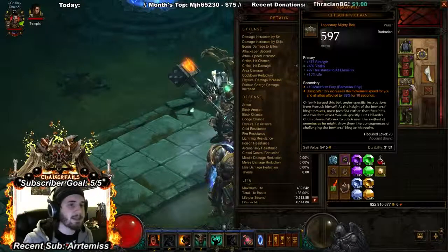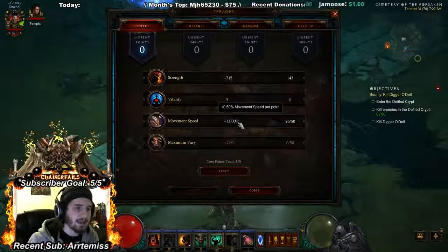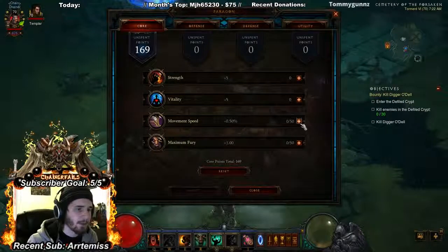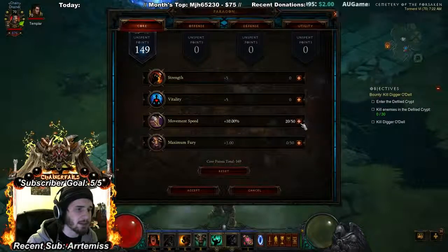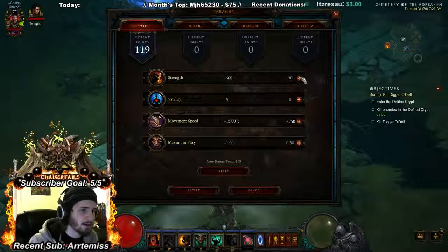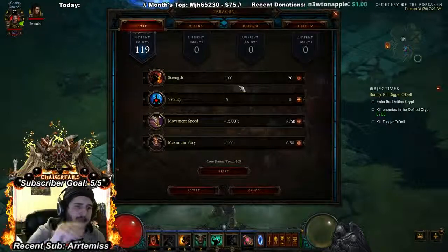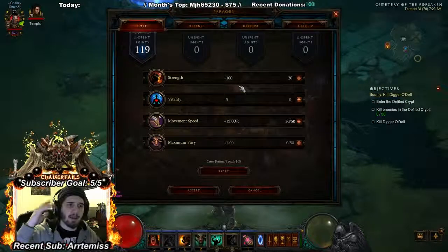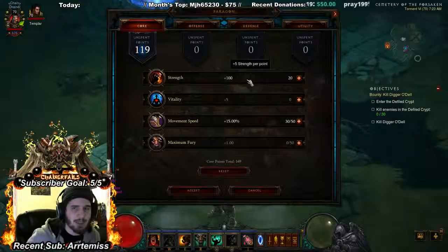For boots, you want strength, vitality, resistance, and movement speed. Having movement speed on boots means you don't have to put as many Paragon points into movement speed. By saving those 20 Paragon points in movement speed you essentially get an extra 100 strength — or in other builds you could put a skill damage there instead, like whirlwind damage. If you don't have a skill to slot, take the movement speed for that effective strength gain.